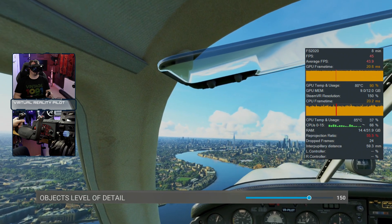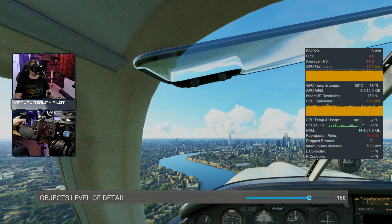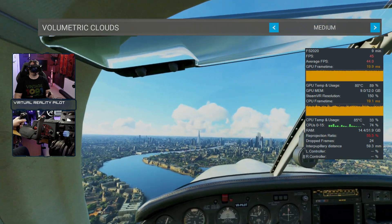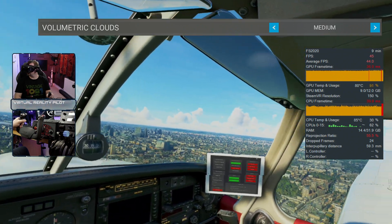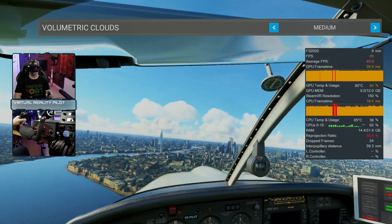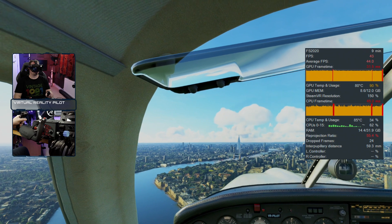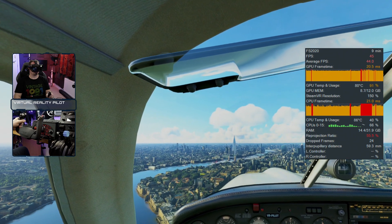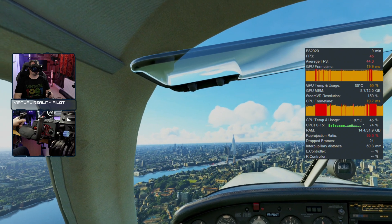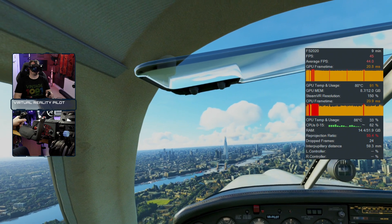Objects level of detail, I give a little bump up to 150 — very little difference and seems to improve visual fidelity. Volumetric clouds is a biggie. Make sure that's on medium. If you set it on high, that's going to have a pretty significant impact on frames per second. On low, it makes the clouds look like completely 2D white objects in the sky. Medium adds in enough just to make them look three-dimensional and a bit nicer.